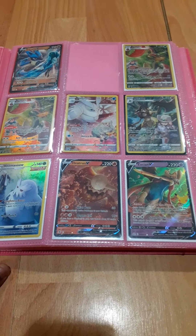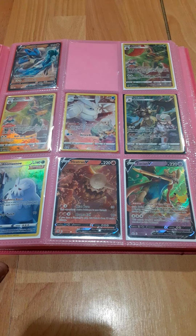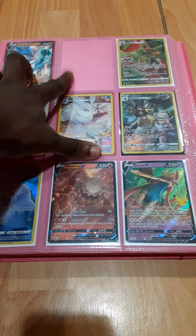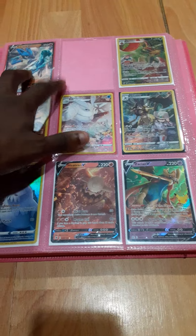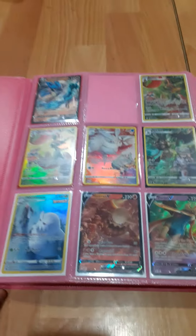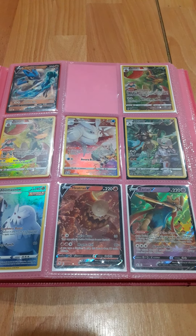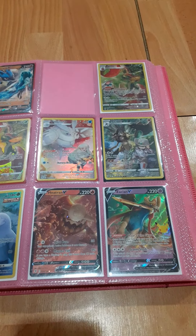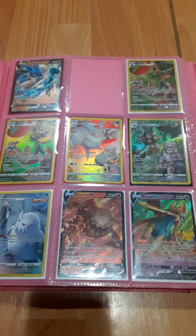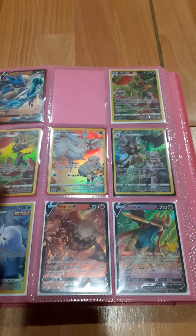So on the first page, the top right corner, we have Lucario V. On the top left, we have a trainer gallery of Milo with a Flapple. And on the middle right, we have the same trainer card.